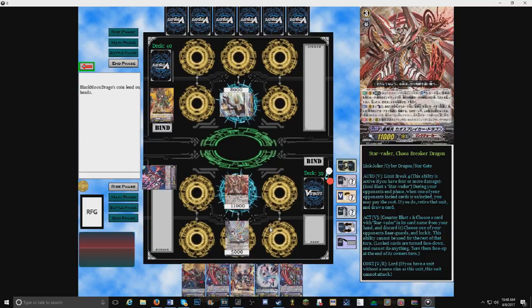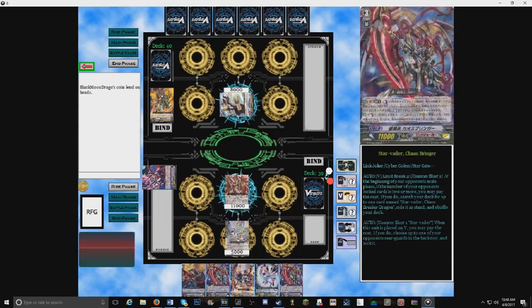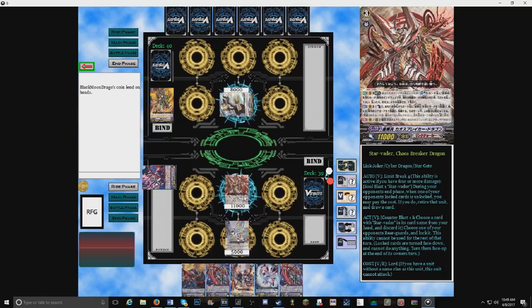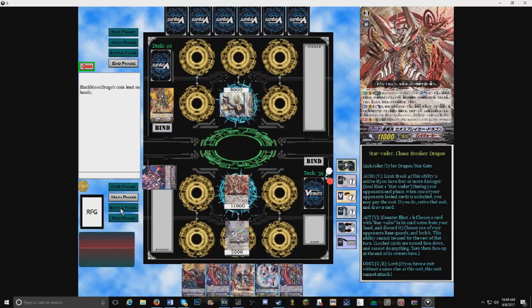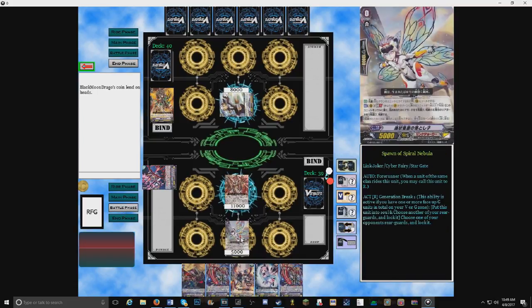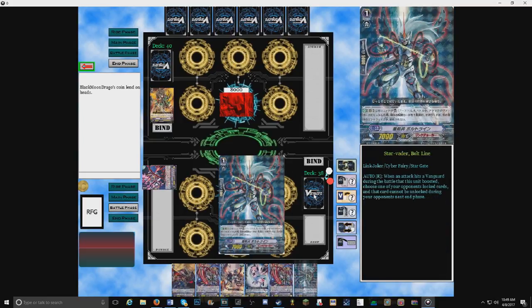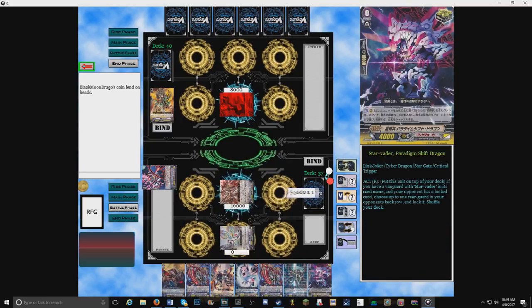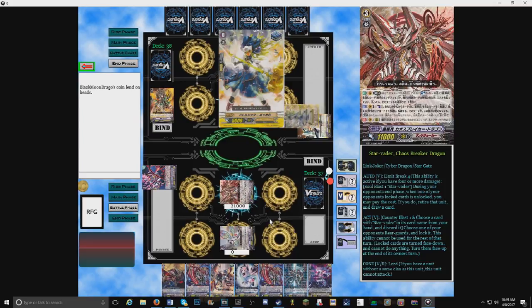Ride Starvator Chaos Breaker Dragon. I love Chaos — I really want to build a deck around this. This is my personal build and I actually want to build one, but it's so expensive. The strides by themselves are like 20 bucks a piece. No guard. First check reveals no trigger, second check reveals a critical trigger — all effects to Vanguard. Damage check — Circle Magus, nothing. Stand trigger — dang it, I wanted that in my hand.